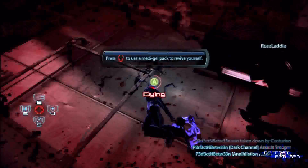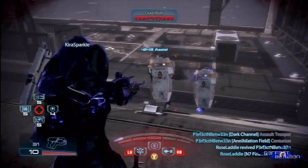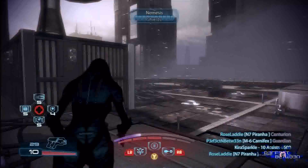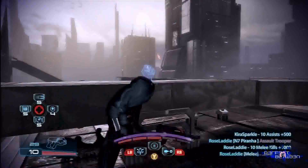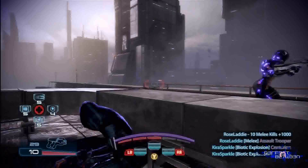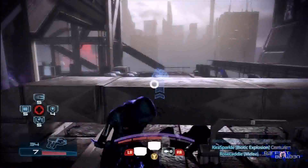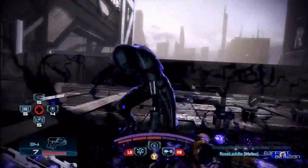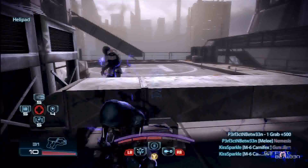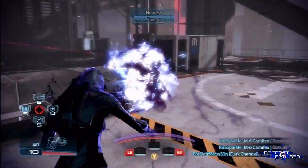This was the first map I played on from the new Earth DLC. For those of you who don't know anything about the new DLC, it comes with three new maps — Vancouver, London, and Rio — as well as new weapons. It also comes with the Acolyte Piranha type, and I think there might be another one but I could be wrong.